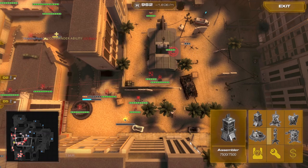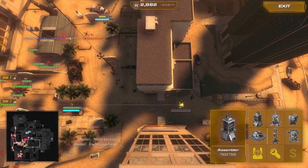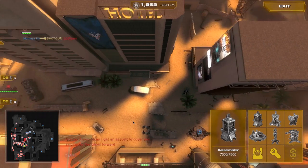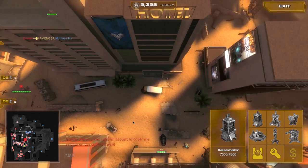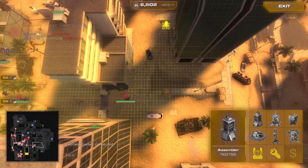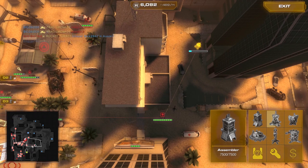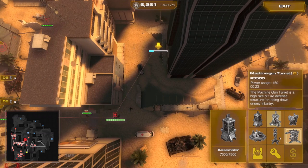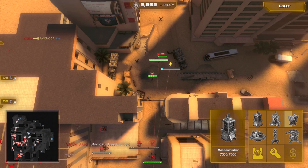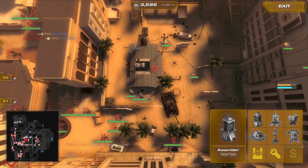I build a turret right here to protect from engineers sneaking behind our lines and basically EMPing and then blowtorching all of our power. Extend the power by building a little relay tower. Now we're going to build up the right side — the right side being our right side, which is the Consortium's left side. The Consortium's left side is their strongest path directly to our base. So once you have the left side moderately reinforced, you need to pinch them by also coming up the right side. Building up on the right side also secures primary a little bit better.